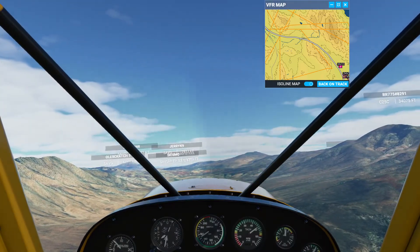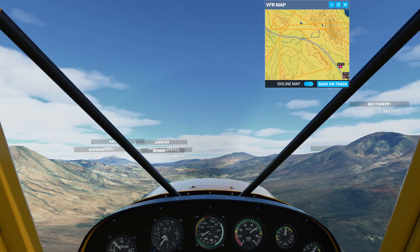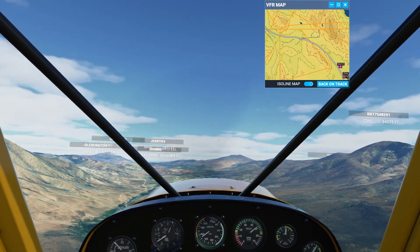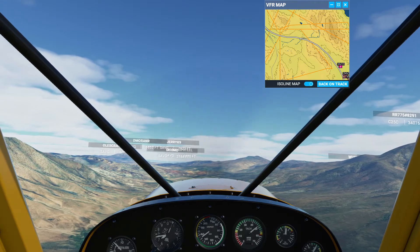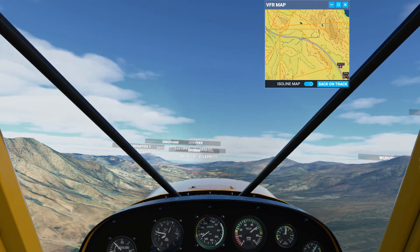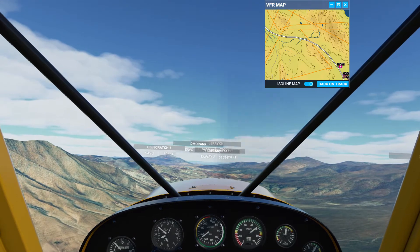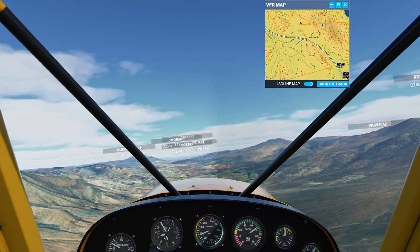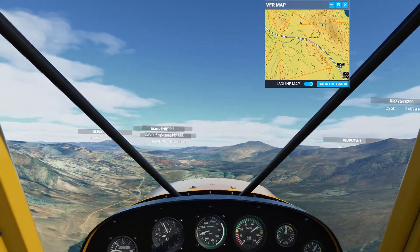I think the reason there are so many more Savage Cubs in this session than before is that I was always flying on live multiplayer in my solo session. I launched a solo session before firing this up and then switched to all players. Since the bush trips have locked weather, you don't show up to live players because you don't have real-time weather. All the rest of the people doing this bush trip are appearing as just 'all players' instead of live. Suddenly I have a whole lot more Savage Cubs in the air.